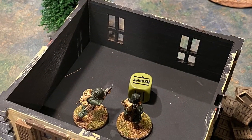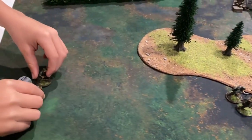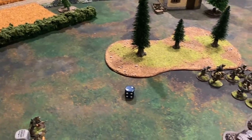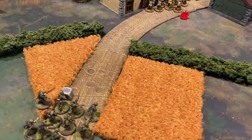With two order dice left, one goes to the Americans — the second lieutenant takes an ambush. The last die goes to the Germans — the second lieutenant backs up, the rifleman takes a long-range shot needing a five at the paratroopers, and the shot misses. That brings us to the end of turn two.